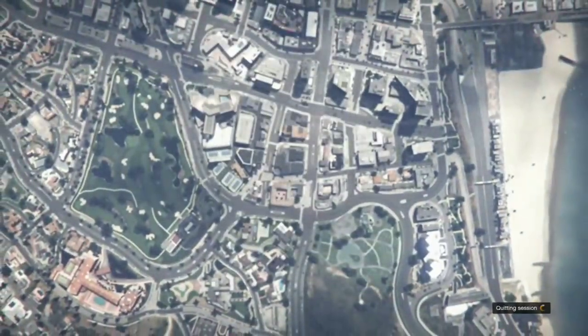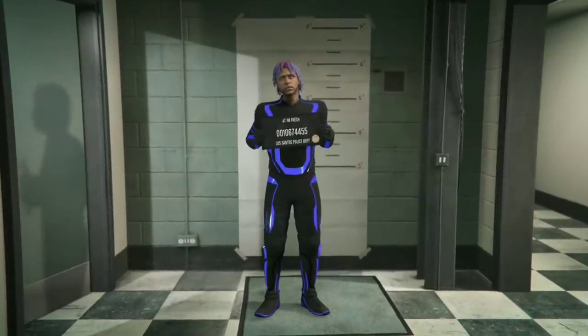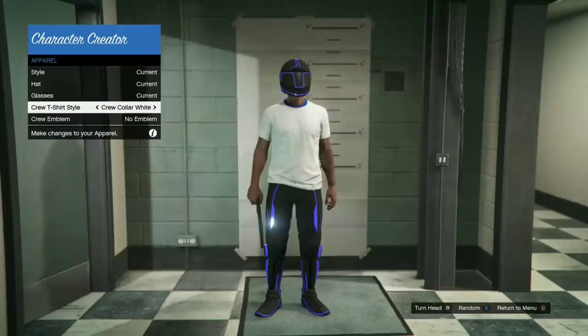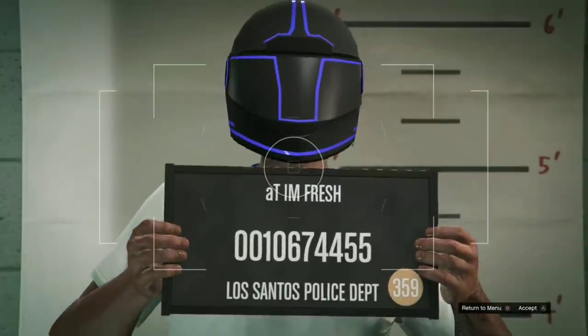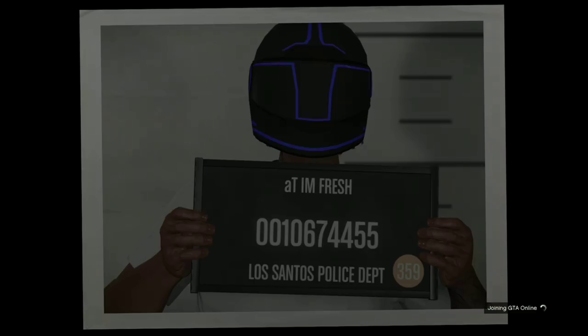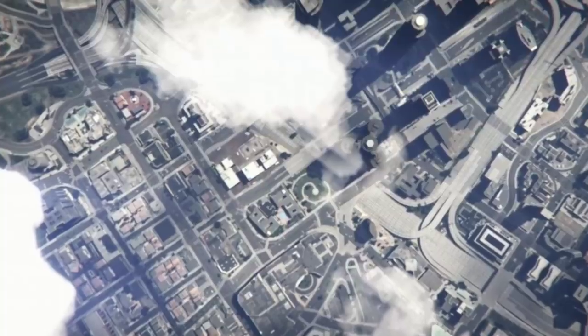Once you buy the outfit, go to your style and change your appearance — it costs 100k to change your appearance. When you load in, go to apparel, then go to shirts and just change your shirt. You can see it already does the glitch — it gives you the pants and the helmet only. Click save and continue, take the picture, and it'll automatically bring you into GTA Online. Once you load into the session, you'll have the Tron pants with the helmet glitch.